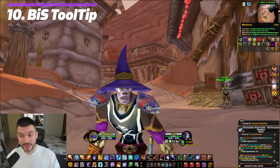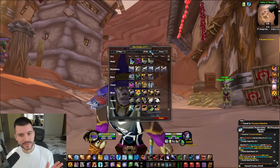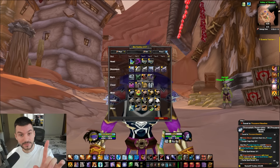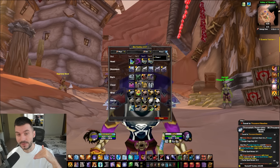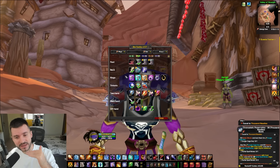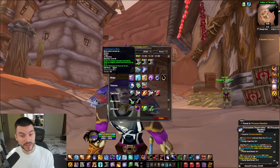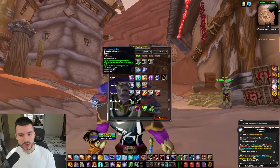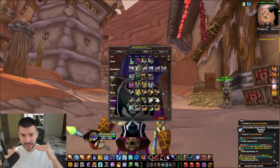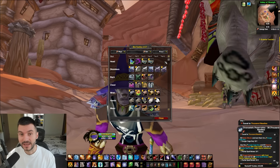For our last add-on today, Beast Tooltip is one I used in Wrath of the Lich King and really enjoyed — it provides a best-in-slot list for every class and spec available. In Phase 1 it was updated consistently all the way until the last day of the phase. We don't yet have a Phase 2 list, but by the time you watch this it may be available, and if not I'll find a similar add-on in the pinned comments. When you go to your class you can see items ranked in order of best for you — in Phase 1, for example, the first ring was Signet of the Twilight Lord, the second was the Lord Keeper's Ring, and so on for trinkets, weapons, and everything else. It uses the Wowhead BiS list, so as soon as Phase 2 lists go up it will appear here.